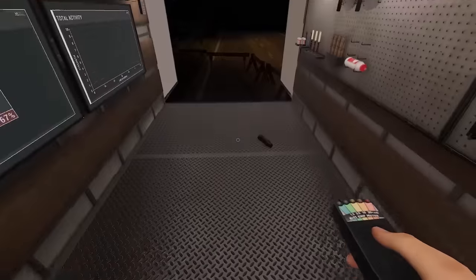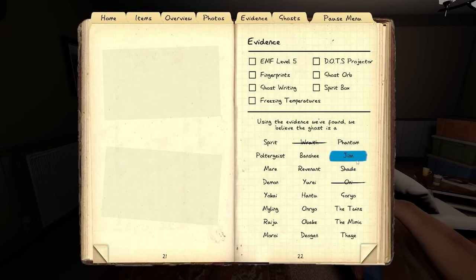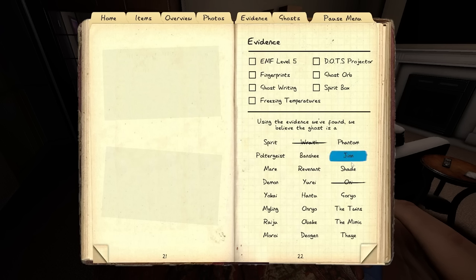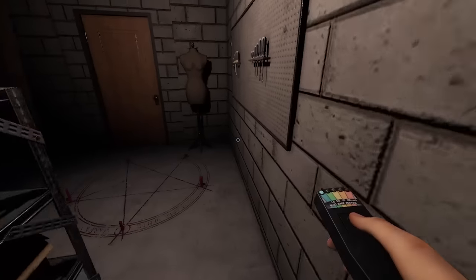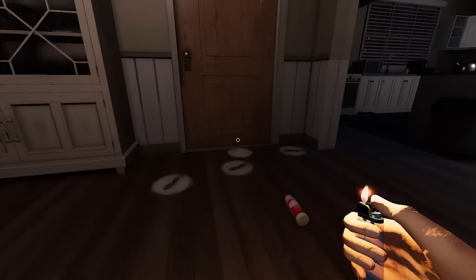We said we'd throw out all the evidence pieces, but there's actually one trick we can do with the EMF reader to test for the Djinn. When the Djinn uses its ability to drain your sanity, it will leave a random EMF 2 at the breaker. I have a complete ghost abilities guide linked in the description if you want more depth. Our sanity is almost down to hunting threshold — most ghosts will hunt at 50% sanity — so most ghosts should be able to hunt us by now.